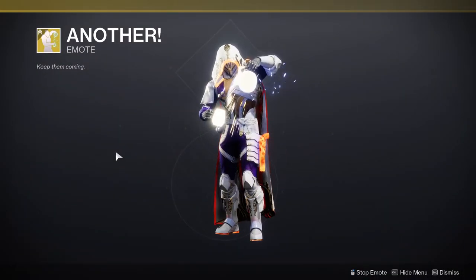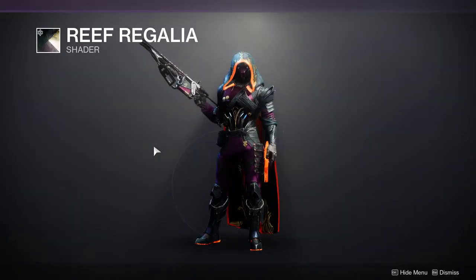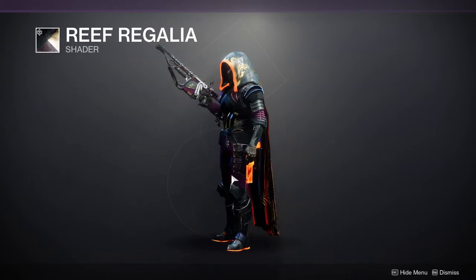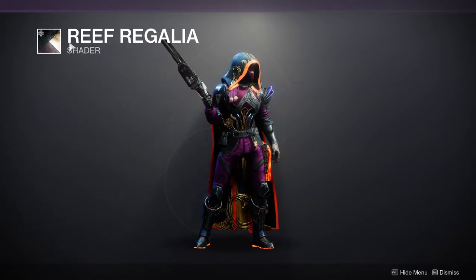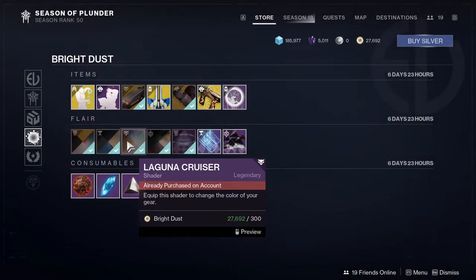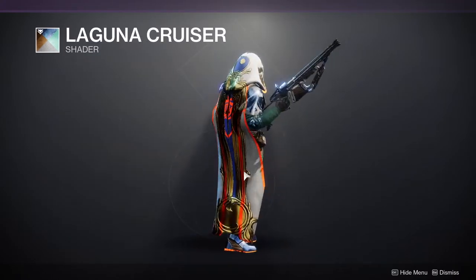We have Buzz Off which is fine, and another sparrow which is also fine. For shaders, we have Reefer Gallia from Season of the Lost — definitely pick this one up. It's a really good purple with gold in it; it's an off-color gold that pairs well with pieces that have off-color channels. I really recommend this shader.